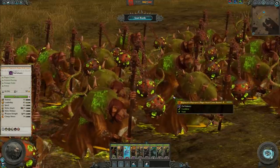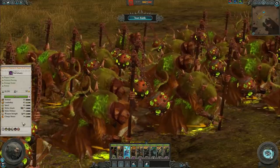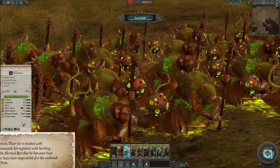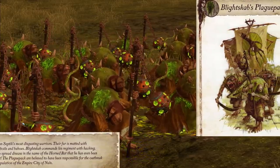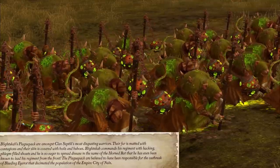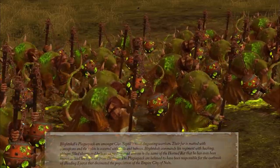What about the history of these festering flea-ridden little units? We have a direct entry from Uniforms and Heraldry to dive into. Blight Scab's Plague Pack are amongst Clan Septic's most disgusting warriors. Their fur is matted with contagions, and their skin is covered with boils and sores. Blight Scab commands his regiment with hacking, phlegm-filled shouts, and he is so eager to spread disease in the name of the Horned Rat that he has even been known to lead his regiment from the front. The Plague Pack are believed to have been responsible for the outbreak of bleeding eye rot that decimated the population of the Empire city of Nuln.